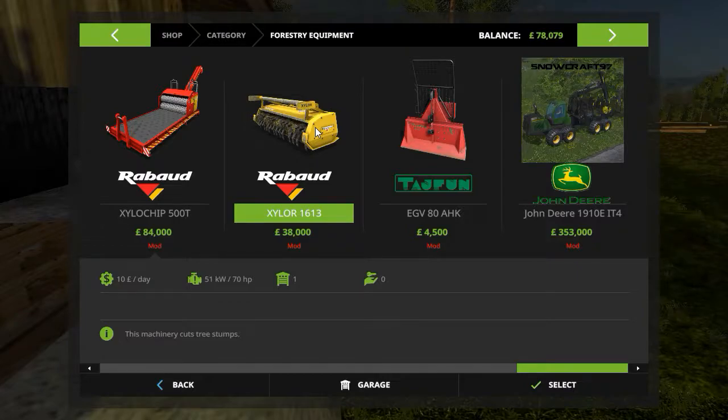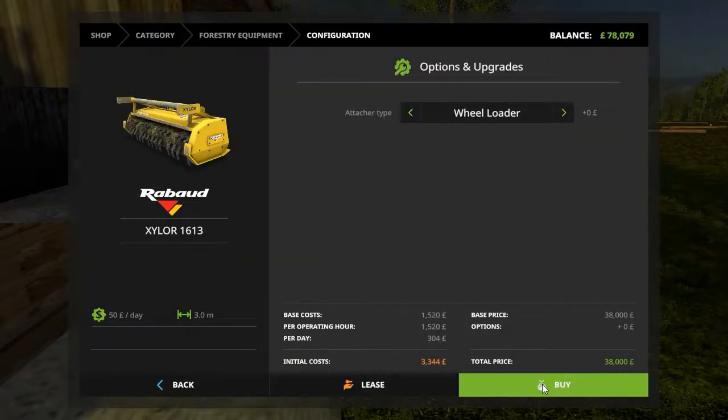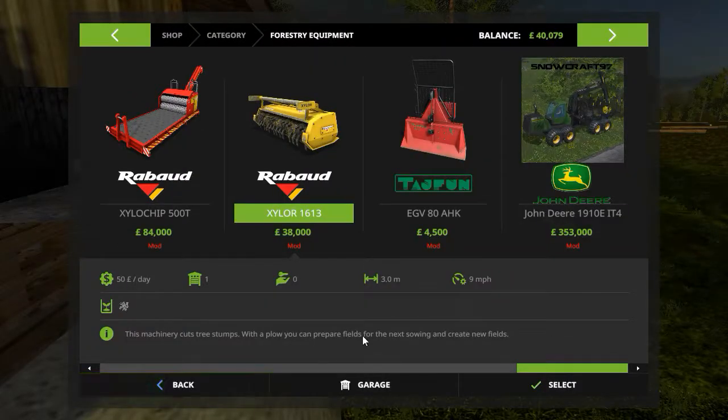The Raybaud Zyler 1613 — and it will go on to the wheel loader. 38,000 pounds, but it's worth every penny.